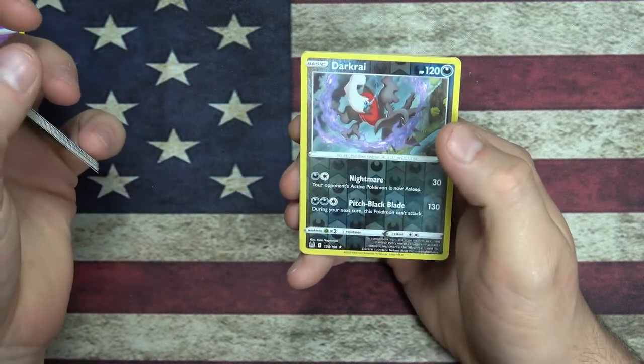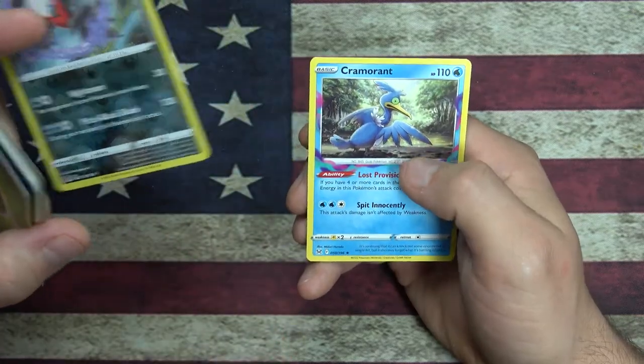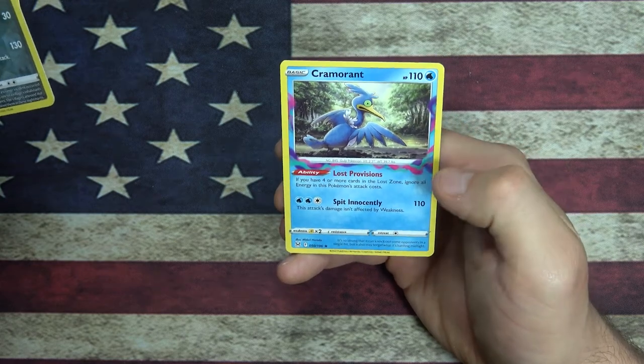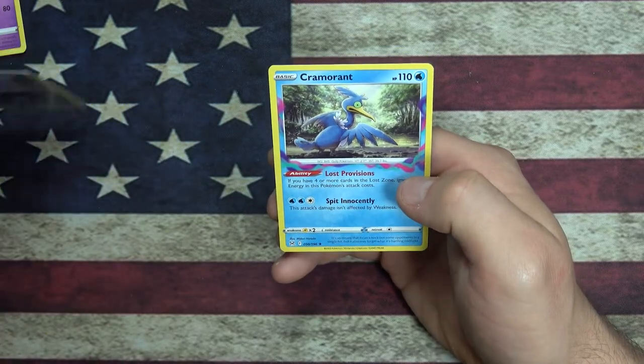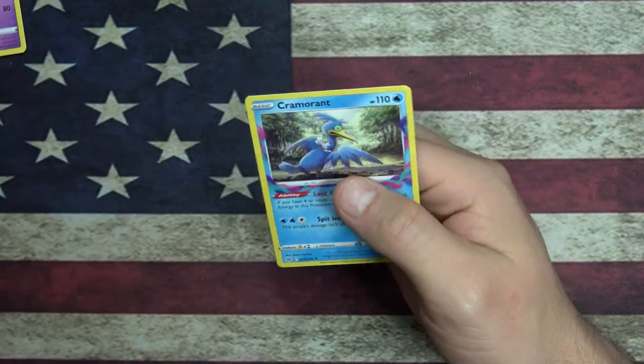We got a Pitch Black Pokemon, a Darkrai Rare Reverse Foil, and a Croagunk Rare - but it's got some art on the outside, that's kind of cool. Croagunk is a Gulp Pokemon.